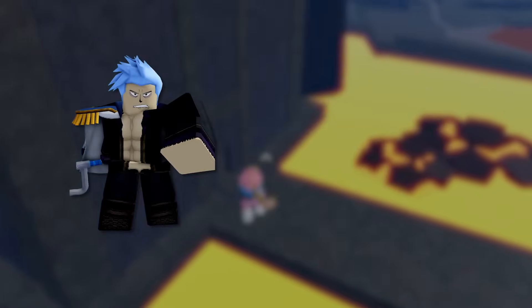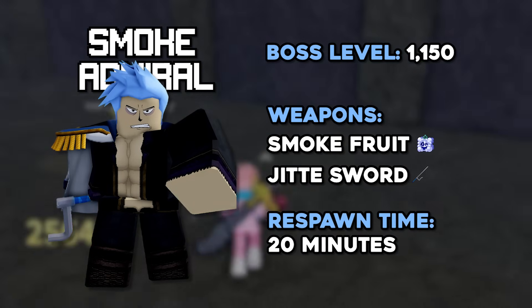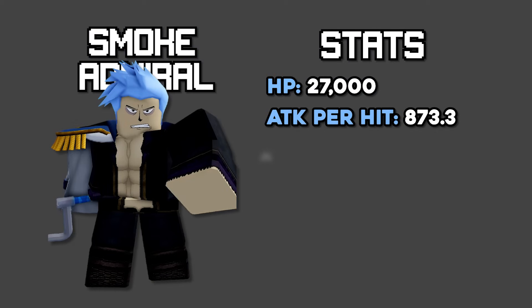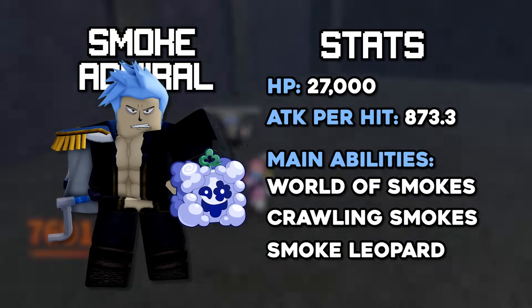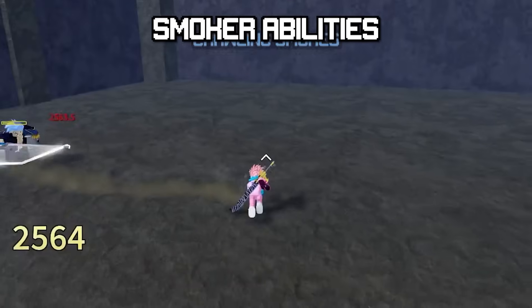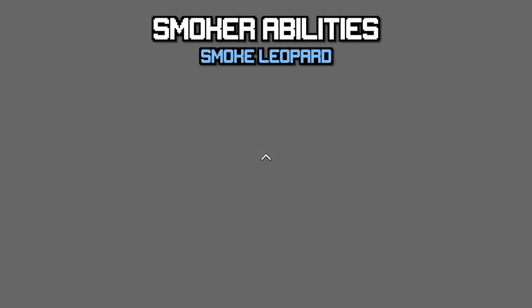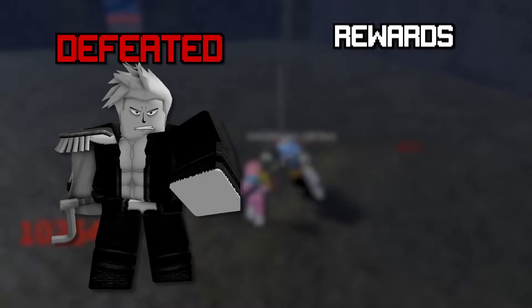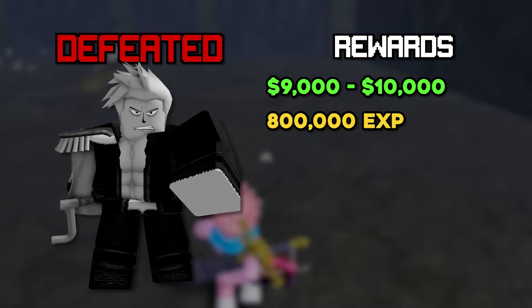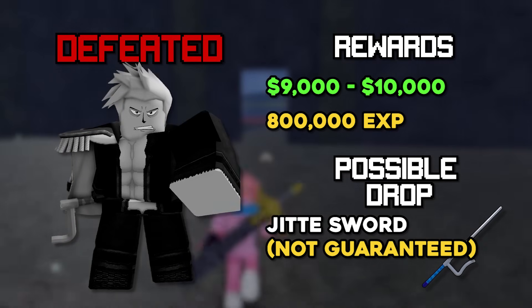The next boss is the Smoke Admiral, a level 1,150 boss based off Smoker, meaning he has the Smoke Fruit and the Jitte Sword. He has a 20-minute respawn time and 27,000 HP. He can use three abilities: World of Smokes, which stuns you; Crawling Smoke, where he turns into smoke and dashes at you; and Smoke Leopard, which fires a smoke projectile that deals damage over time. He's found on the hot side of the hot and cold island in a large dark building. Defeating him can reward you with 9,000 to 10,000 belly and the Jitte Sword drop.